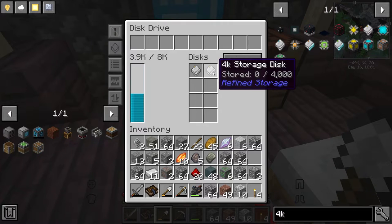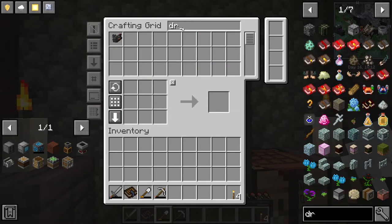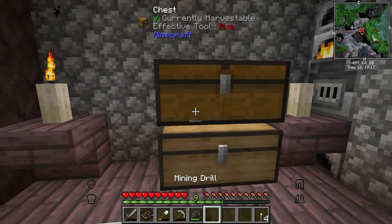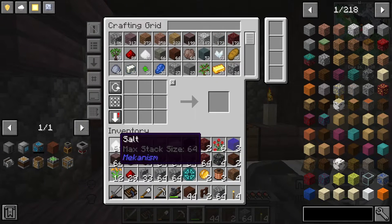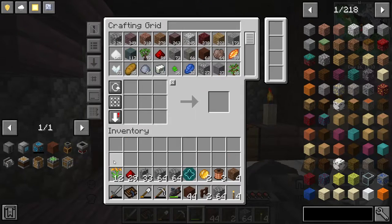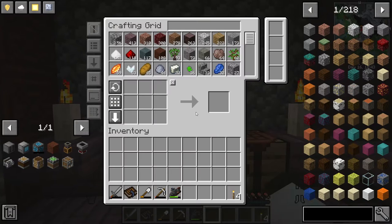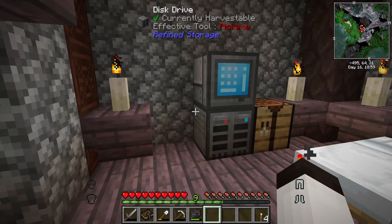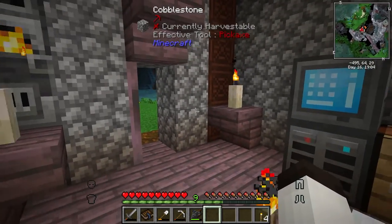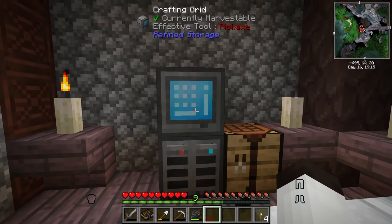Now we can go back and start putting stuff into the system. I stand in the mess and it picks up items — you can see them going straight into the storage system. Everything is in storage now. I've got a lot of cobble but everything I need is in one spot. This storage system is powered just by the heat source behind it — it's not the permanent power solution for the base, but it works great for now.